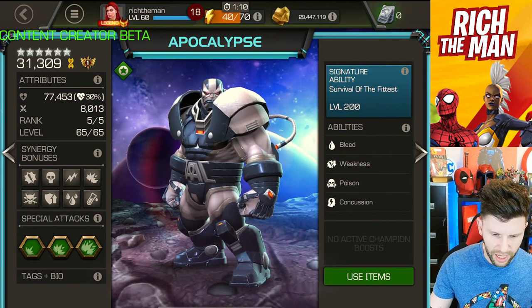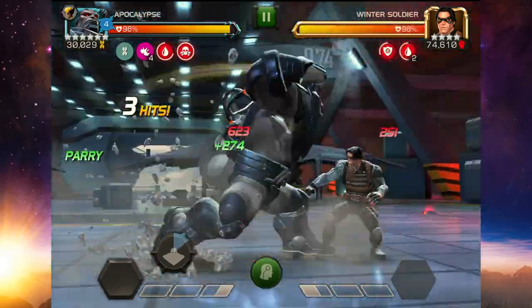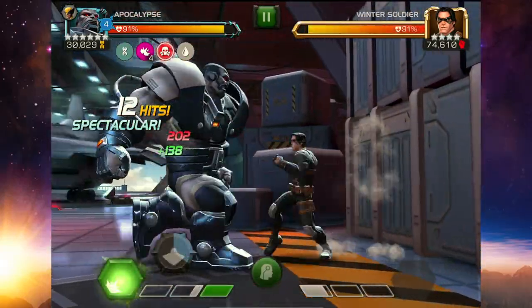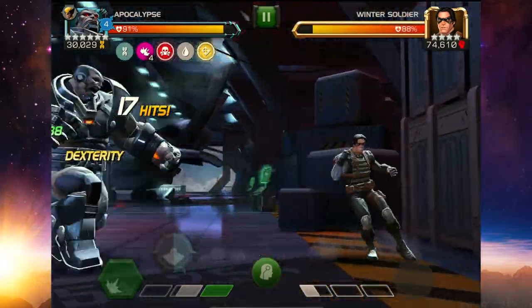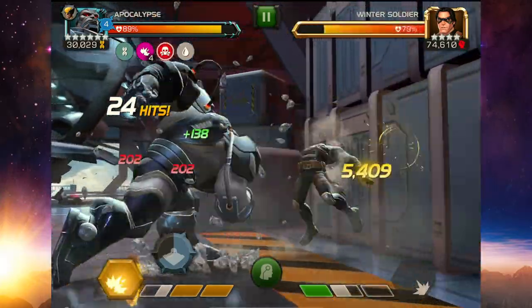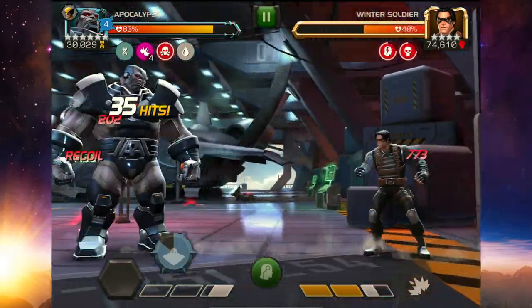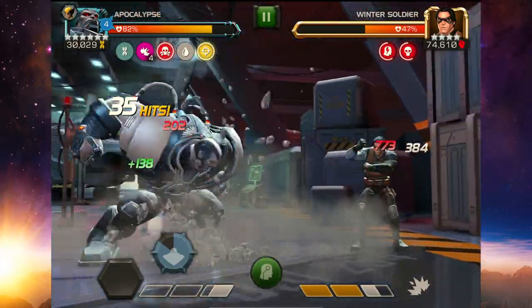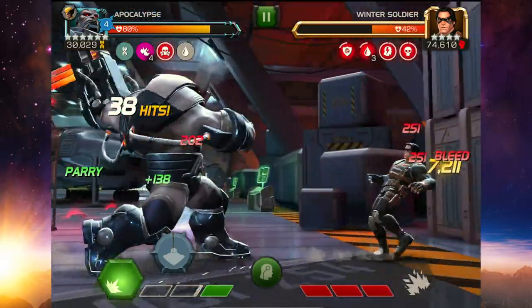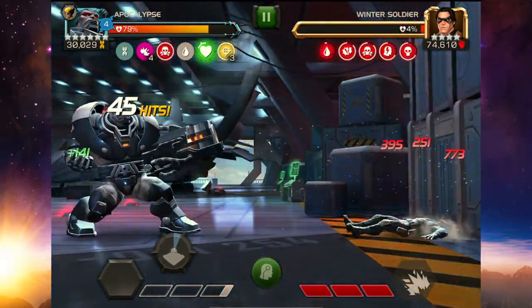We're going to look at gameplay non-ascended first, then go into ascension. On screen I'm kicking off a Winter Soldier fight - this is the unascended version. Notice the crits: 8,437 and 5,409 are the big crit numbers at this stage. The synergy I'm running is Jabari Panther, Strife, Cable, and Professor X. At 35 hits the enemy is already pretty low. The bleed is 1k per tick, which is nice, and crits from the SP are 20k respectively.